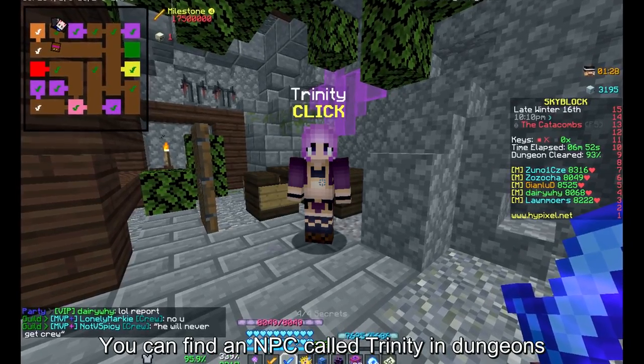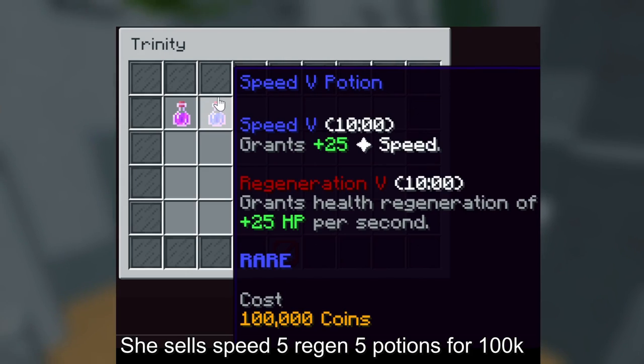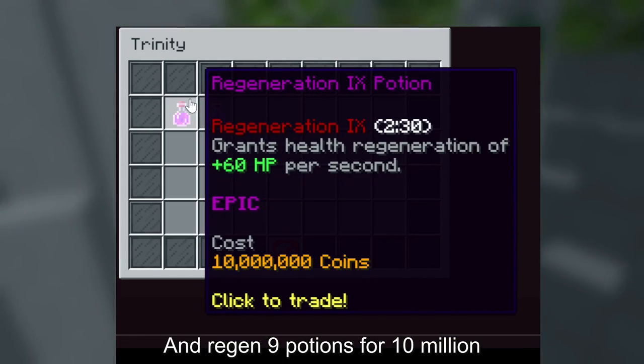You can find an NPC called Trinity in dungeons. She sells Speed 5 and Regeneration 5 pots for 100k, and Regeneration 9 pots for 10 million.